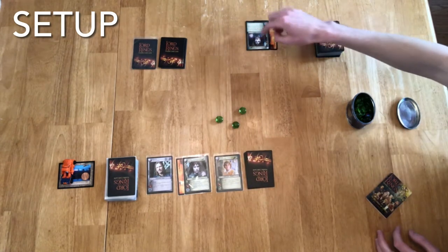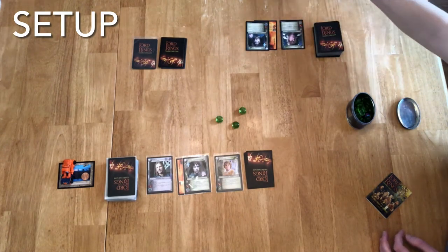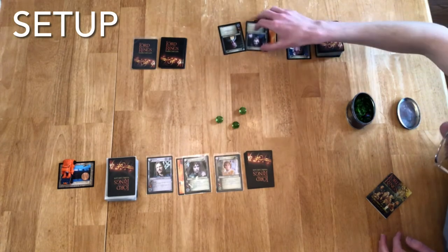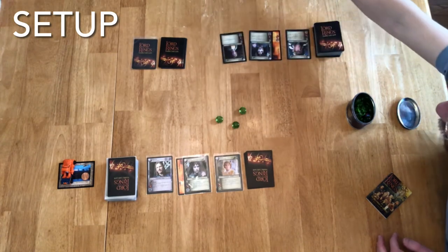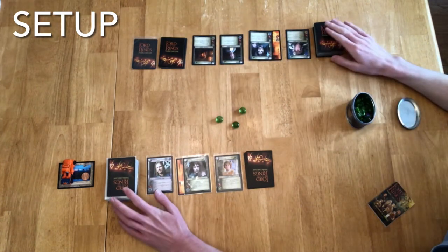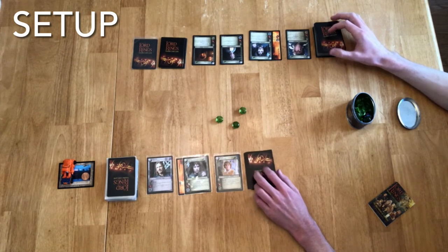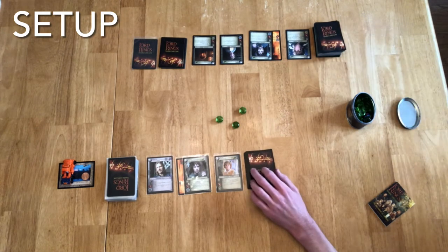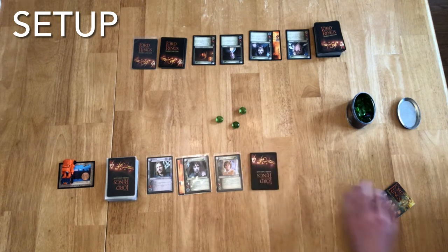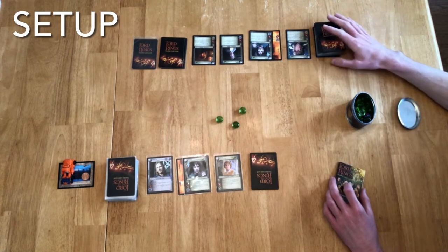Over on this side, Frodo is zero. We're going to start with Sam who costs two, then Merry for one, and Pippin for one. At this point both players will shuffle their decks — try to remember not to shuffle your sites into the deck or you'll have to go through and grab them all out later. These stay separated. I've already gone ahead and shuffled these decks so they're ready to go. Now the game is set up.